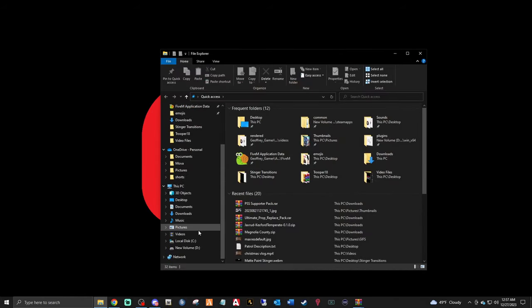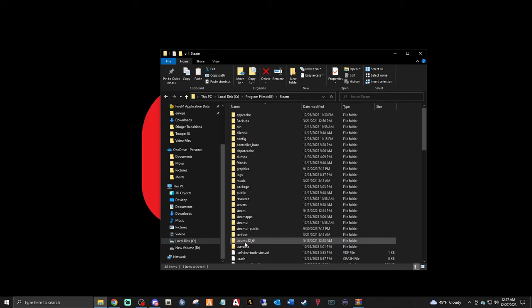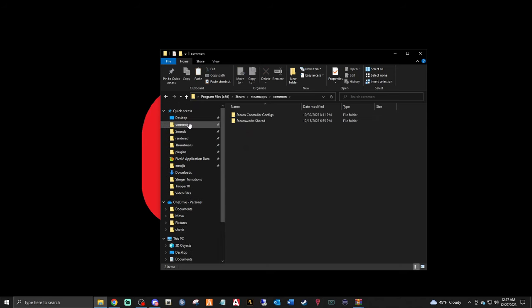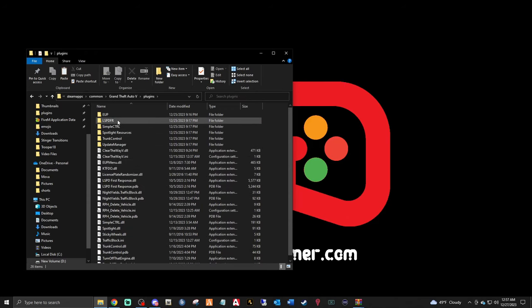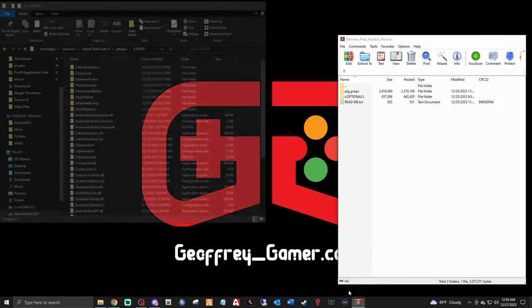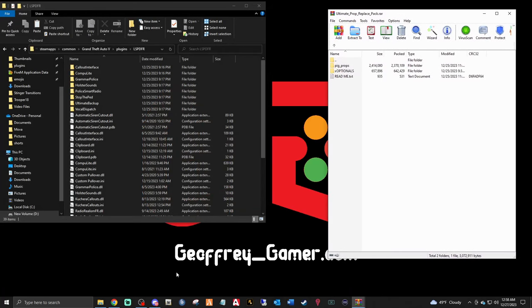Go to the disk drive where your Steam games are installed. For Steam users: Program Files (x86) > Steam > SteamApps > Common — your GTA folder should be right there. Mine is in a different location. We're in the main directory. Double-click Plugins, double-click LSPDFR, and hold tight there. Now we're going to bring up the WinRAR for the Ultimate Prop Replacement and fire up OpenIV.